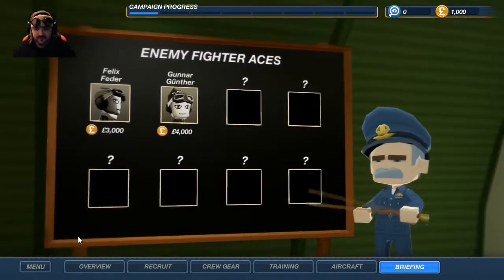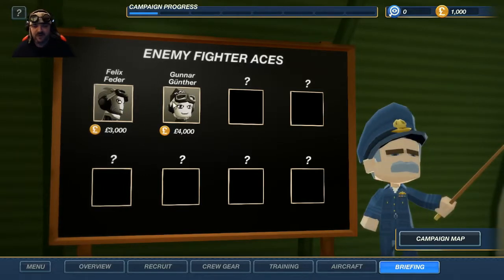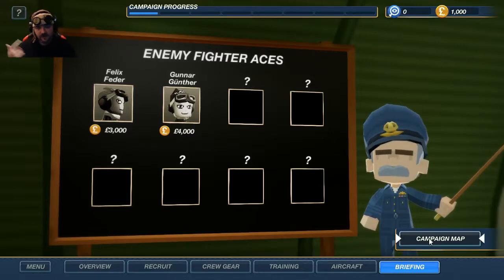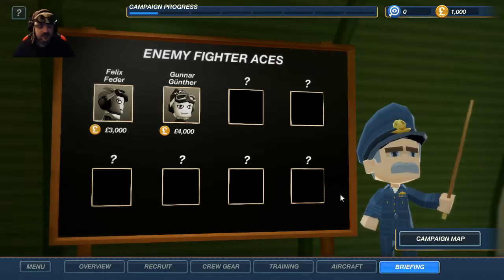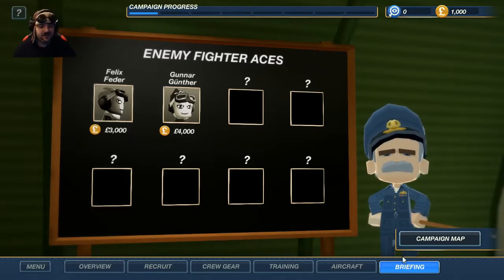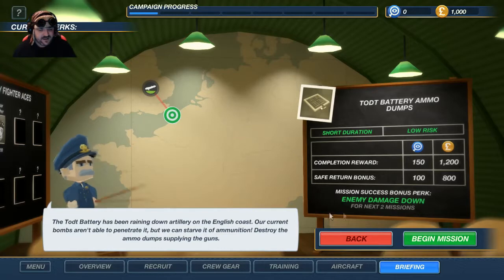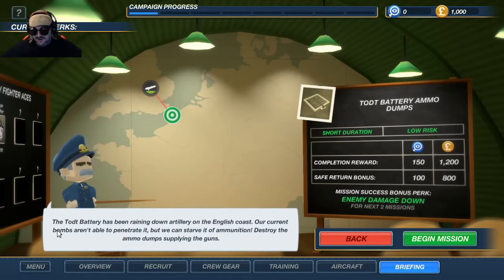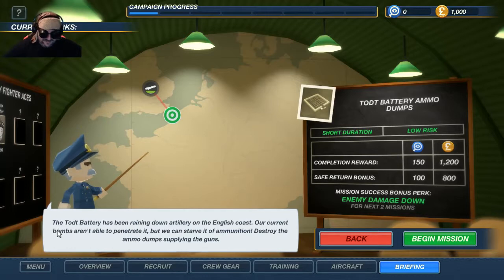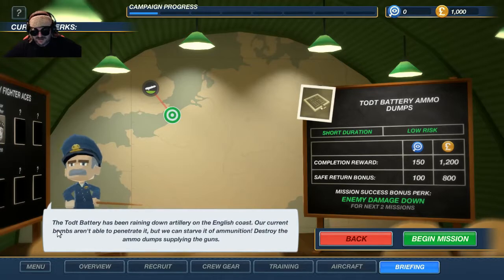We also have these fight aces — one-time bonuses. As soon as you shoot them down, which I think are awesome. On my own playthrough I think I've got like the first four, which really boosts your cash. We're going after this one to get enemy damage down. The Tod battery has been raining down artillery on the English coast. Our current bombs aren't able to penetrate it. We can starve it of ammunition — destroy the ammo dumps supplying the guns.